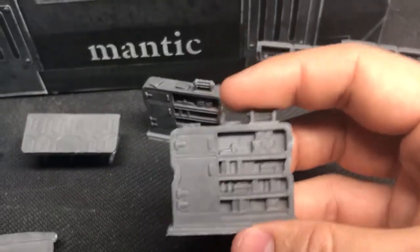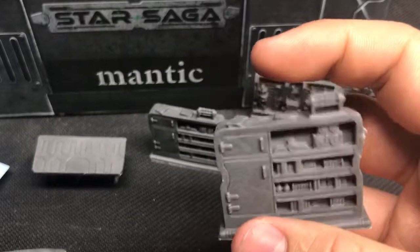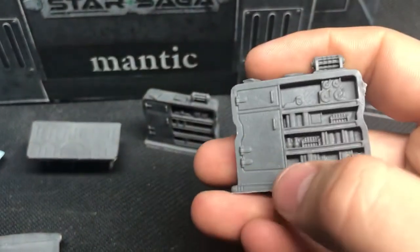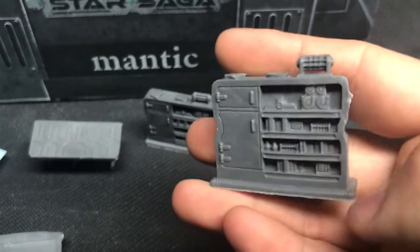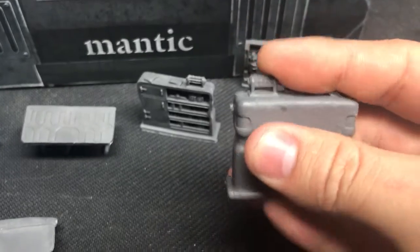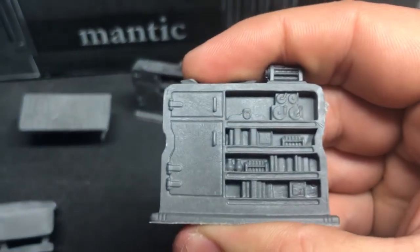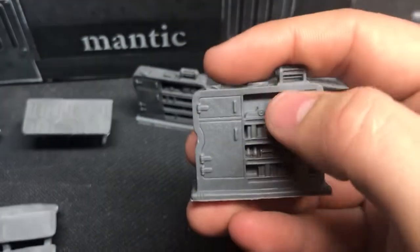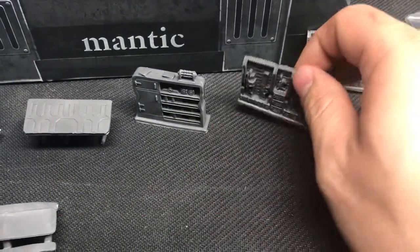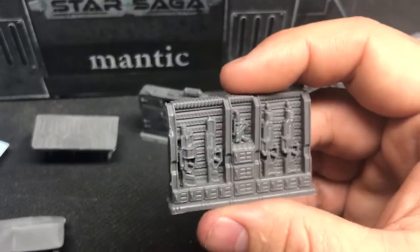Now let's move on to my two favorite pieces of the whole terrain collection. First, this cool futuristic bookcase storage thing — it's got a lot of little details and nuance, with small jars at the bottom, a nice solid wall to it, and cool little dials. It really fits the aesthetic of the Warpath universe and doesn't look out of place at all. Plenty of little details to feast your eyes on.